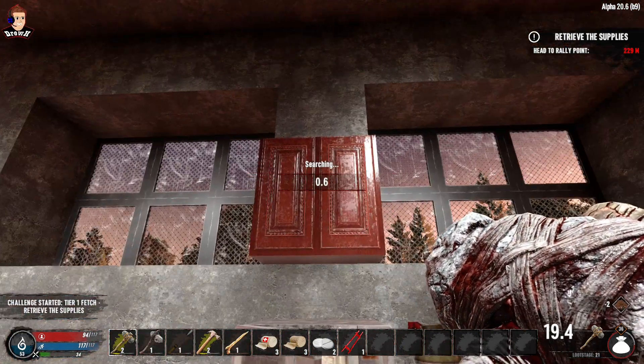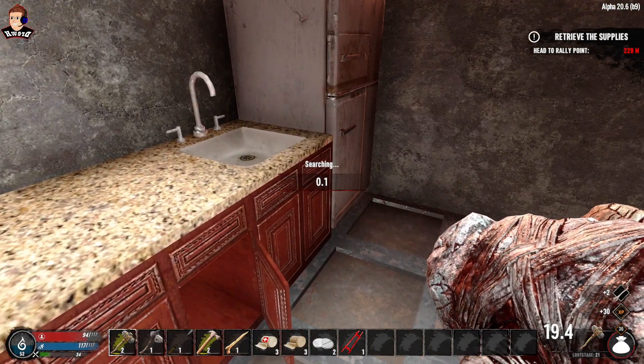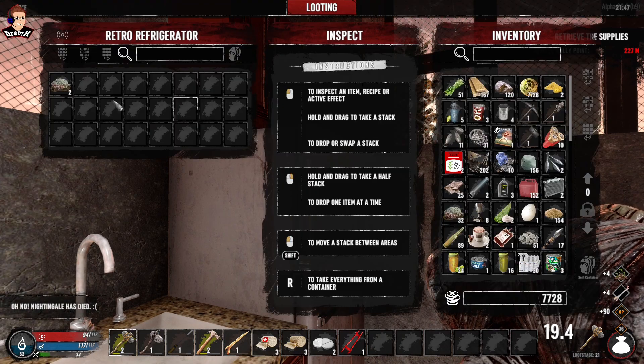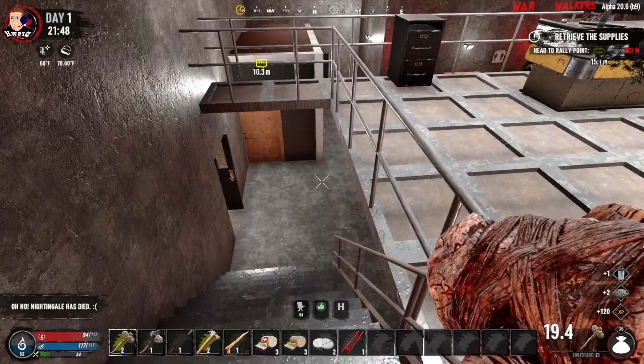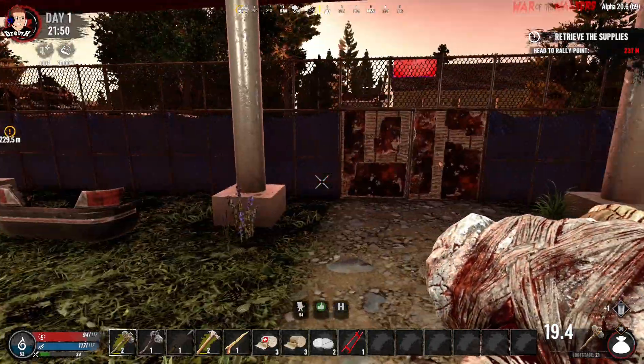I'll take the 762, thank you. I'll take another job from you - safe house. I'll take that. Check the filing cabinet - some more paper, coffee maker, coffee beans, don't want those. Hoping that our helper isn't getting battered out there - she's not actually showing on my screen at the moment.